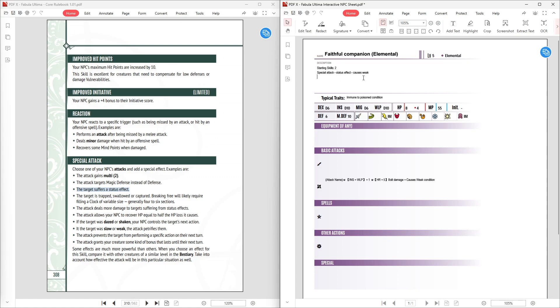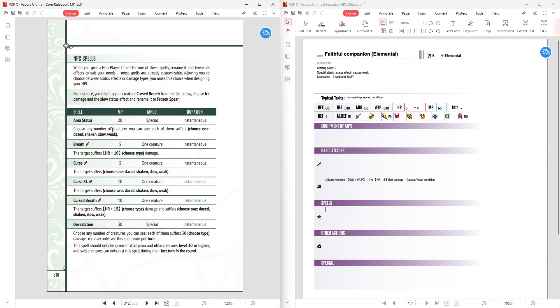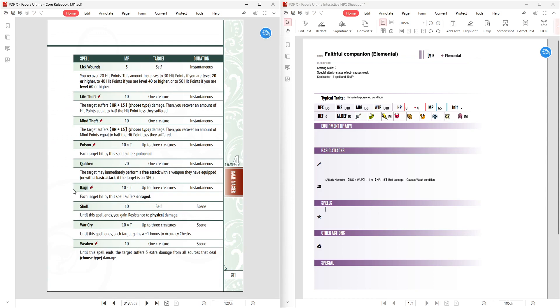Starting skills are 2, so we pick Special Attack for the Weak condition, and we're also going to pick Spellcaster. Spellcaster has two options: learn one spell and increase MP by 10, or learn two spells. I'm going to do one spell and +10 MP, which I think is more useful, bringing MP up to 65. The spell we're going to take is Rage — 10 MP per target, up to 3 creatures, and each target hit suffers the Enraged condition.